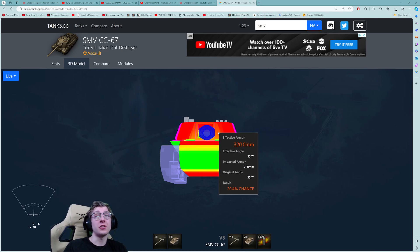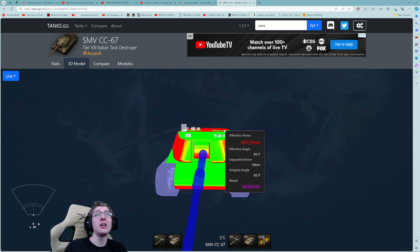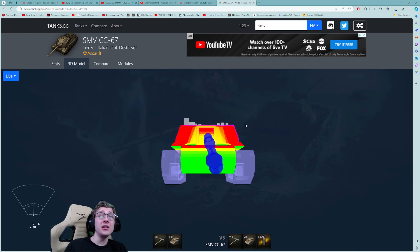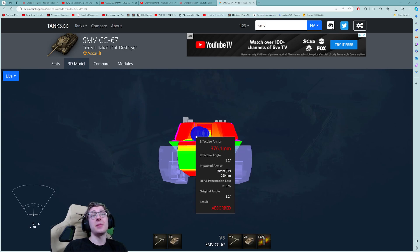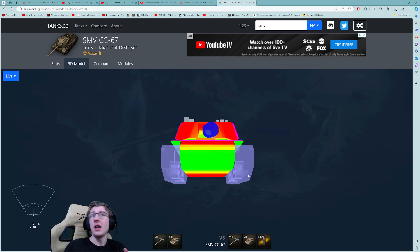Look at the turret — 330mm at weakest, it's 318 to 400mm. There's no real hatch. There is a hatch you can see right here, but the chances of hitting that weak spot are literally almost 0%. Penning this vehicle hull-down is almost literally impossible. There's only one weak spot and it's still about 290 to 300mm thick. Essentially, that means I'm never ever going to cut through this vehicle hull-down unless I get the lower plate.